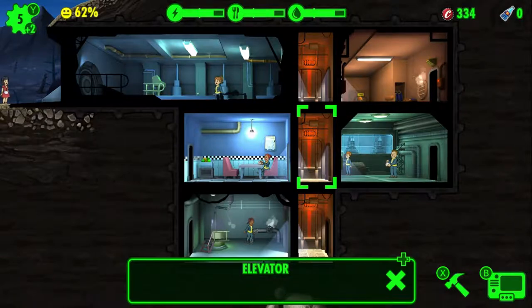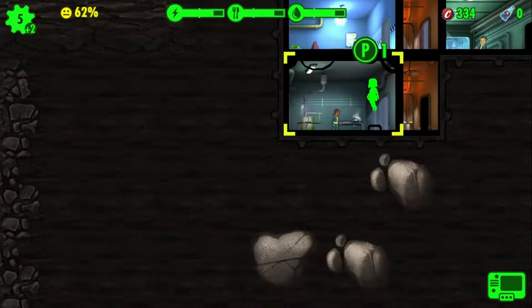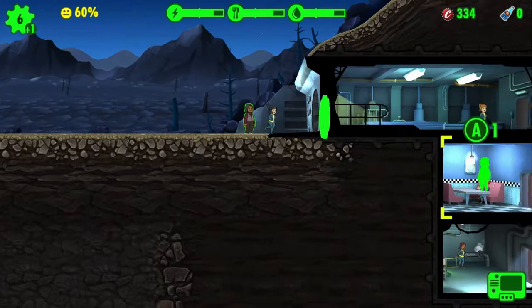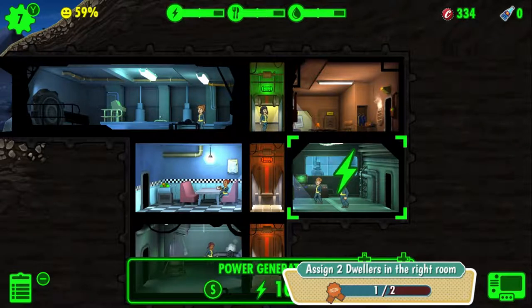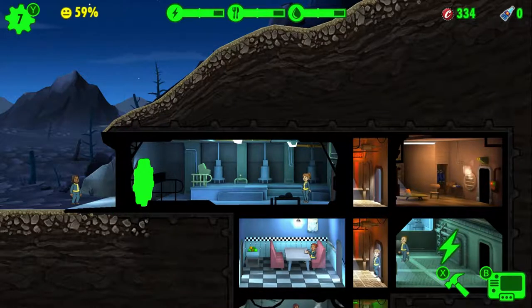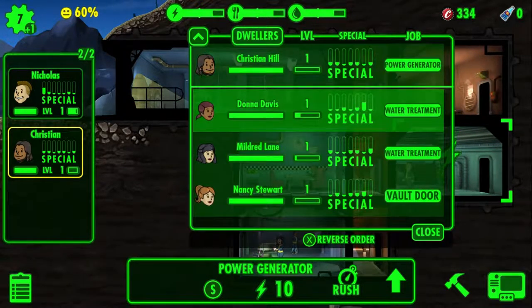Those bars don't give me a signal for how many people I can put in, so I'll just probably put in as many as I can. Let's put someone else in water — water treatment is very important. I'll put Christian in the power room too, since that's pretty important. I guess I did something right. It doesn't tell me what special they are though.